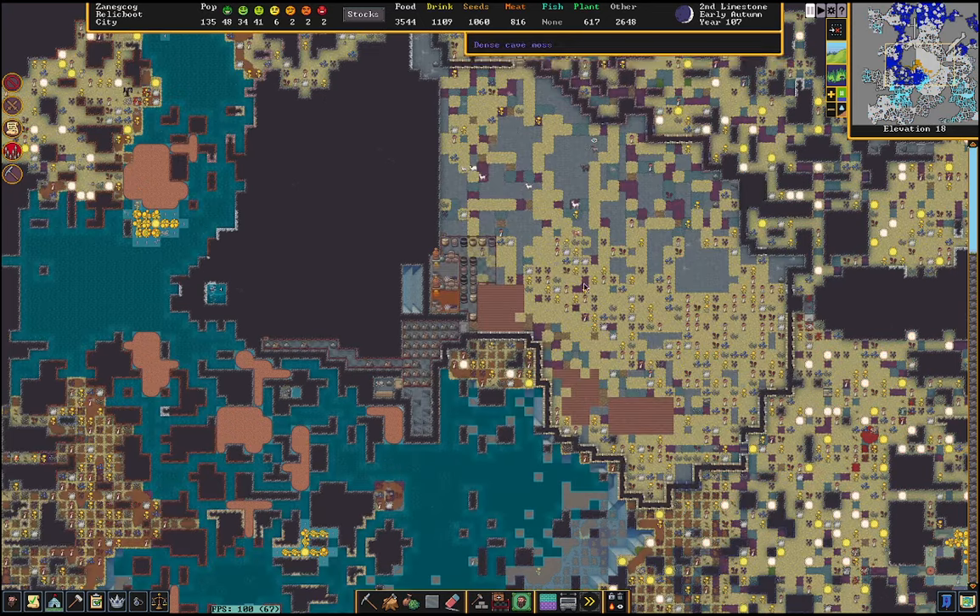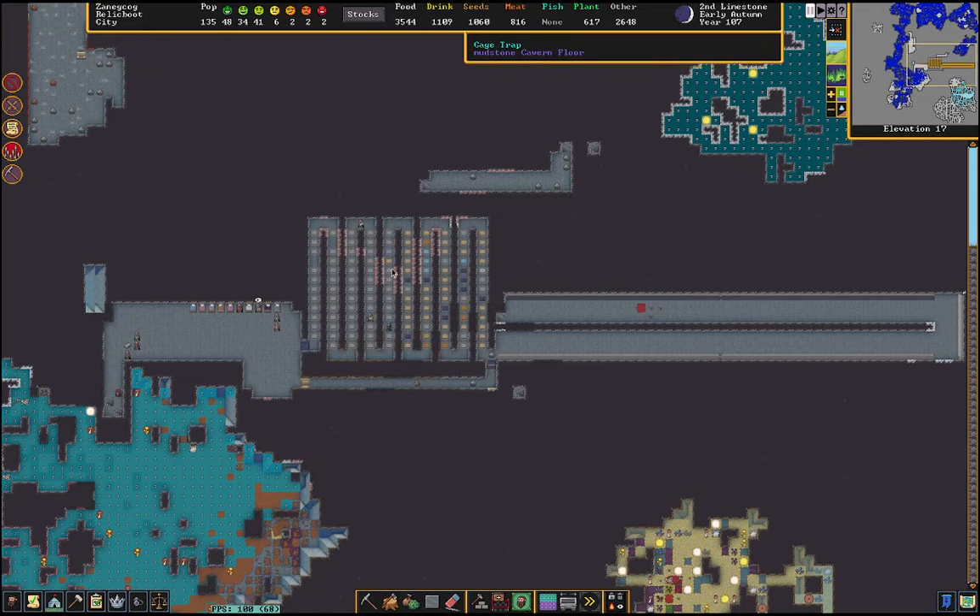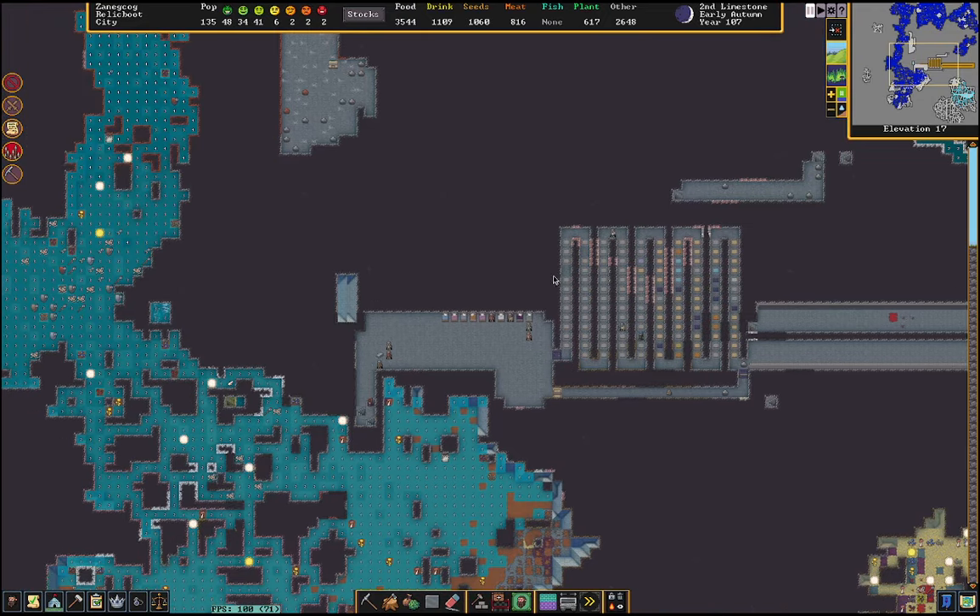The path continues down. This is the area of the caverns that I managed to secure for my livestock and for my farms. This is the barracks and the first cavern layer entrance here with a large atom smasher and a cage hallway.